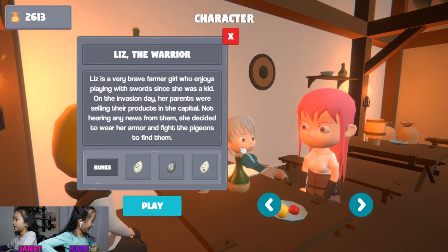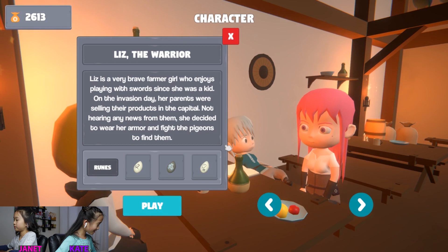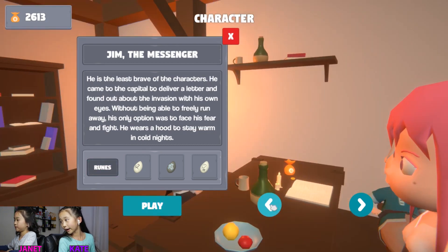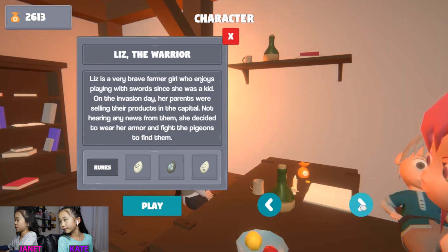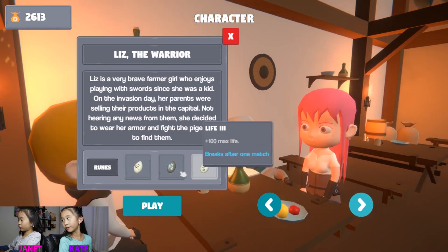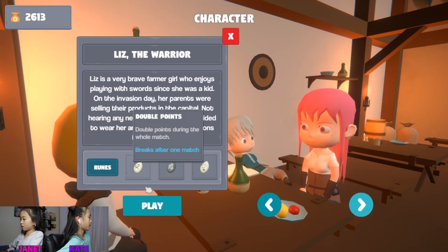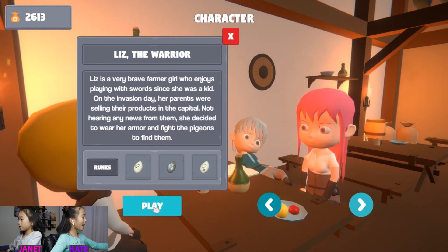What? Ron the mage — this person right here. And Pat is the... wait... brown guy. He's Jim the messenger. And I'm using these runes right here: Life Three, Stash, and Double Points. So, same. Let's play!